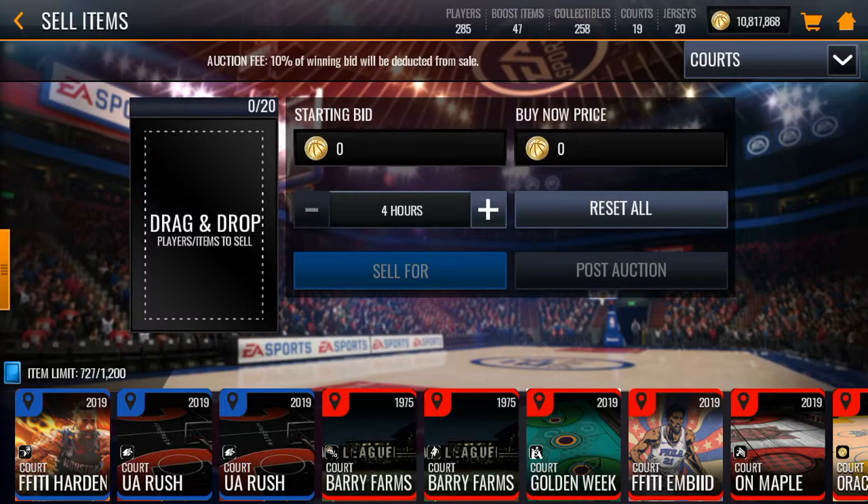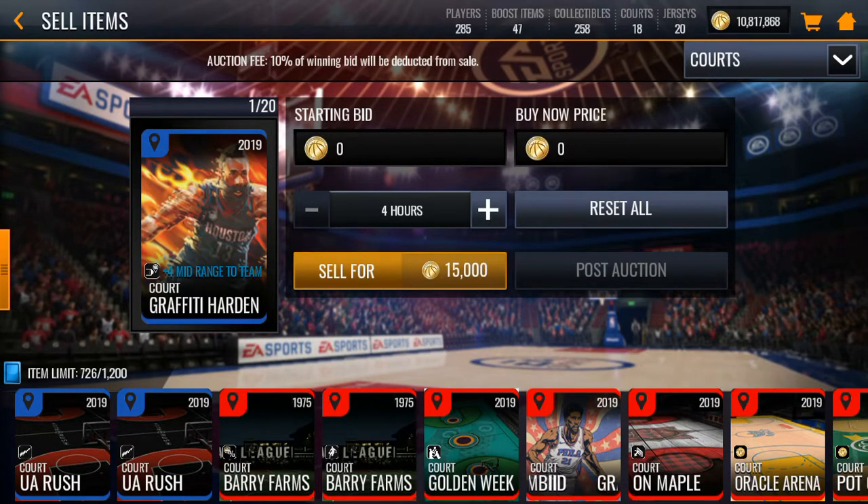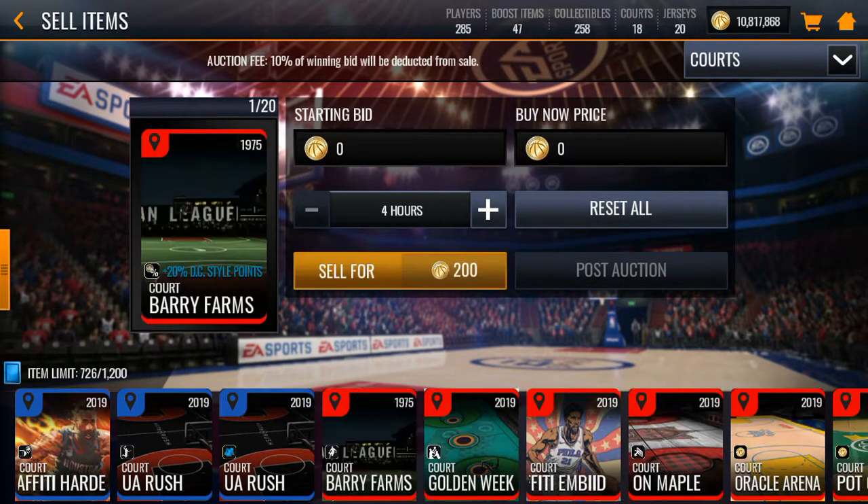Also, your courts. If you look at courts, these sell for like 150,000 coins, and you guys got these for free. There's a KD, Kyrie, and a Harden court that you can sell for like 150,000 coins, and people are bidding on them. So check your courts — some of these might go for a lot if you actually look at their prices.